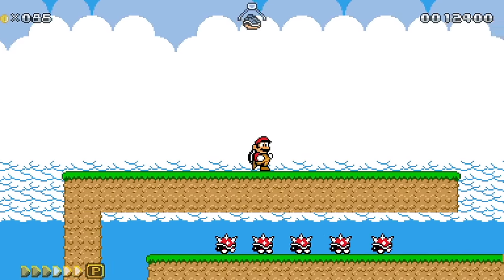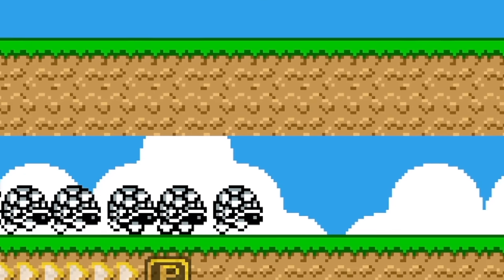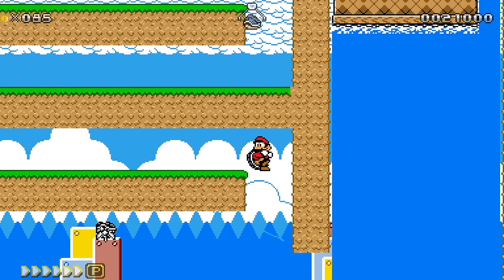We got Blue Shell Mario in Mario Land 2 style. His shell looks super cool. I'm loving these Mario Land 2 enemies. Take you all out with ease.